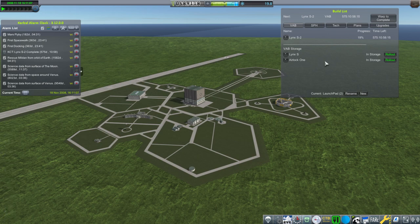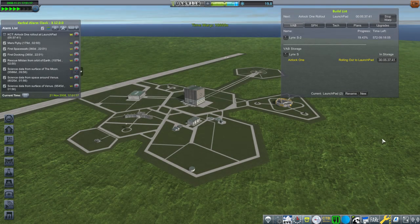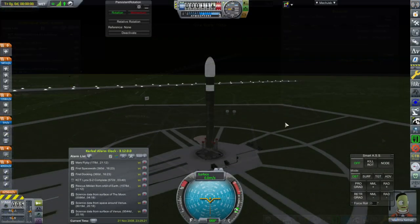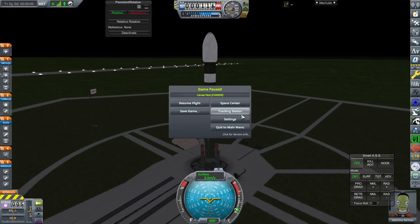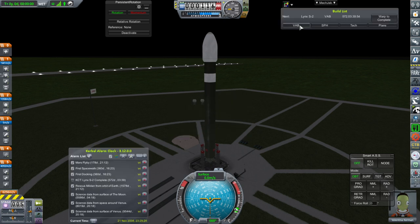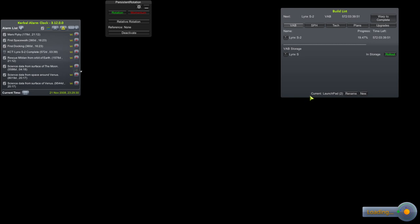Let's get Airlock 1 out and see how that works for us. The Lynx spacecraft has to dock to it. Oh, why am I launching this first? This is the wrong thing to launch first. We were supposed to be launching the airlock. Oh, this is the airlock - we just shouldn't put Valentina in. Well, this is off to a wonderful start.